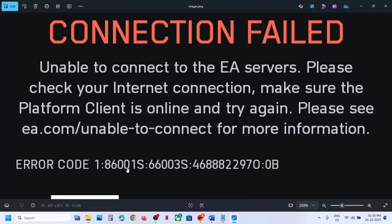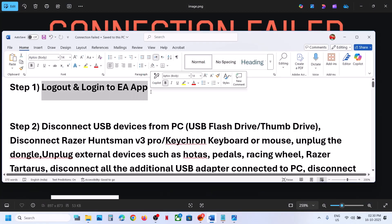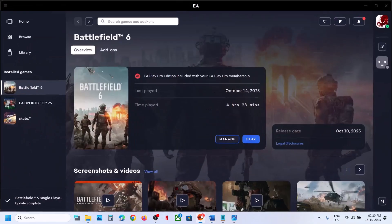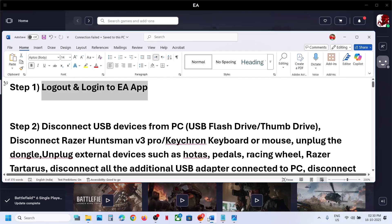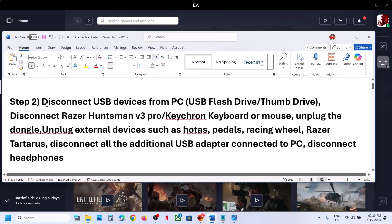The first step is to log out and log in from the EA app. If you have the game on EA app, go to EA app, sign out, and then sign in again, and then check.